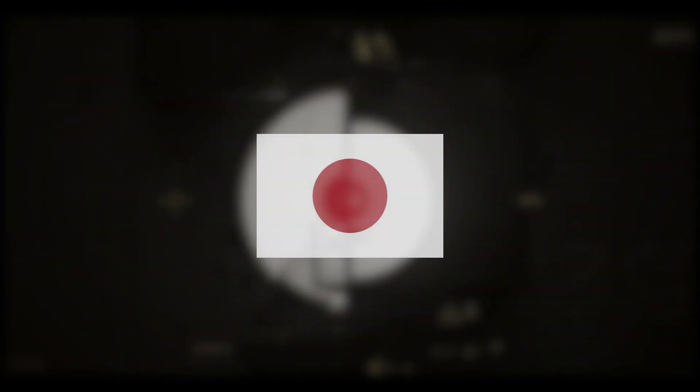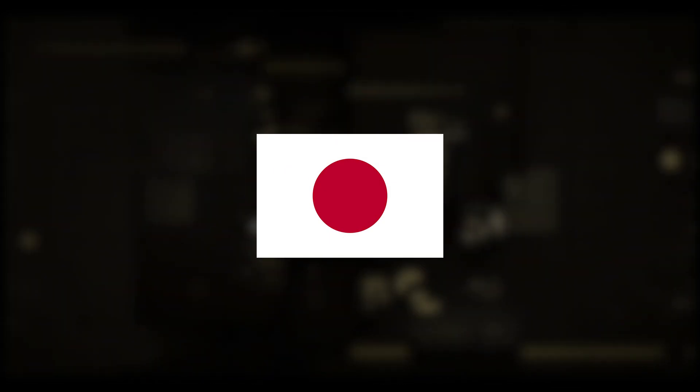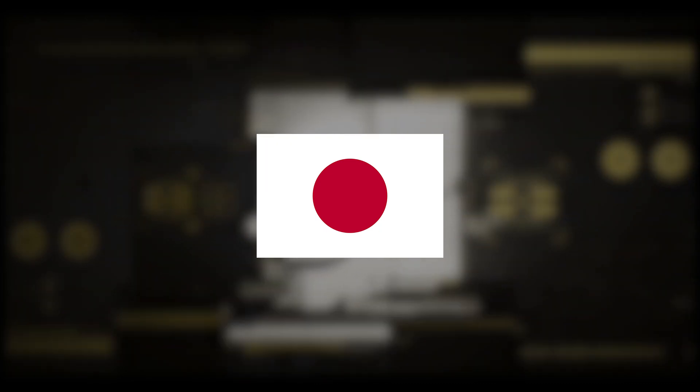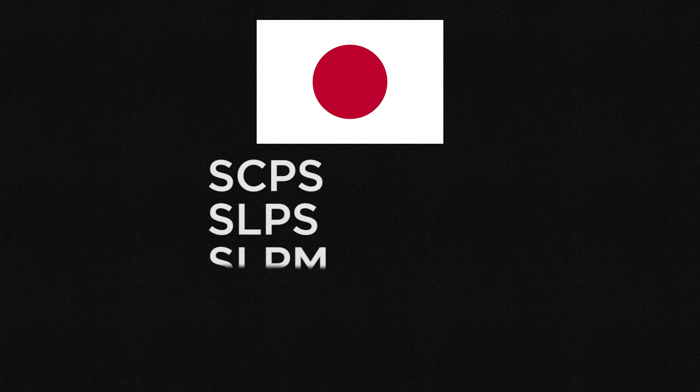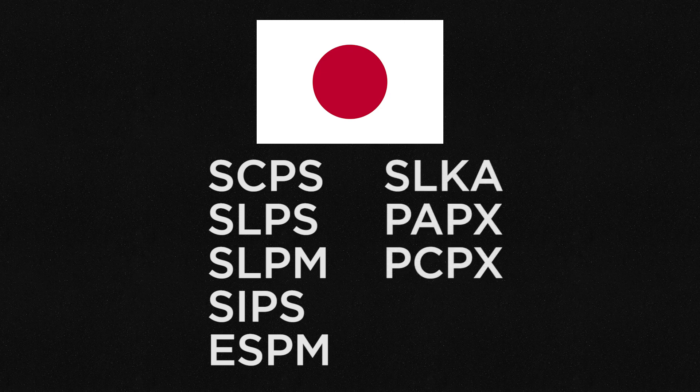Let's talk about the Japanese region — and brace yourself, because this is the region with the largest amount of codes. They have SCPS, SLPS, SLPM, SIPS, ESPM, SLKA, PAPX, PCPX, PCPD, and SCZS.